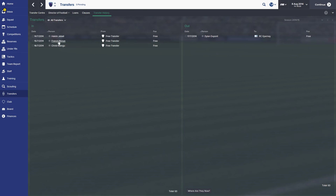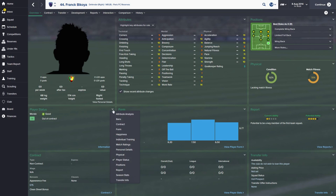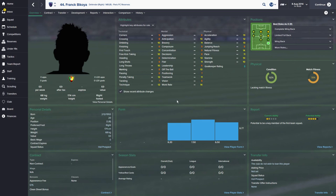Next up we've got Frank Bicoya, a Cameroonian who can play so many positions — that's the main reason I was interested in him. He's 20 years old, looks fairly decent. He's mainly there for backup but he's got decent potential, and that's the main reason I'm interested — he's got that little bit extra to give us, I hope.